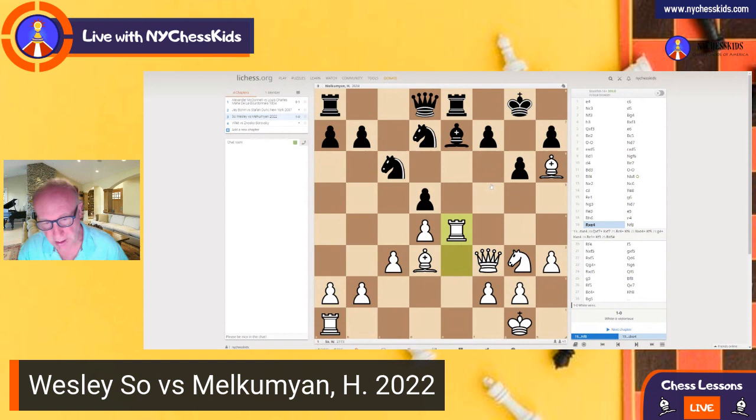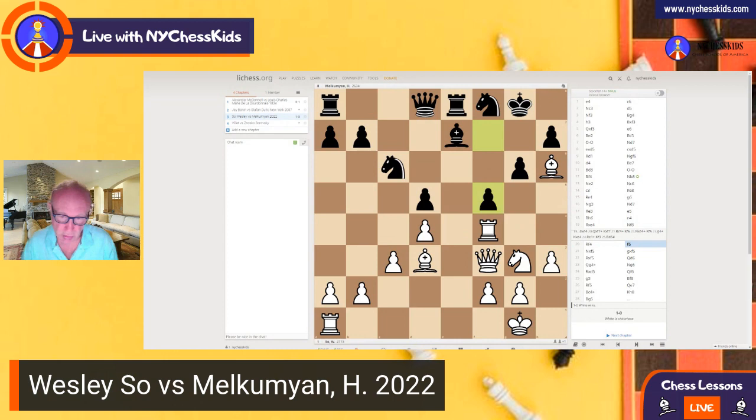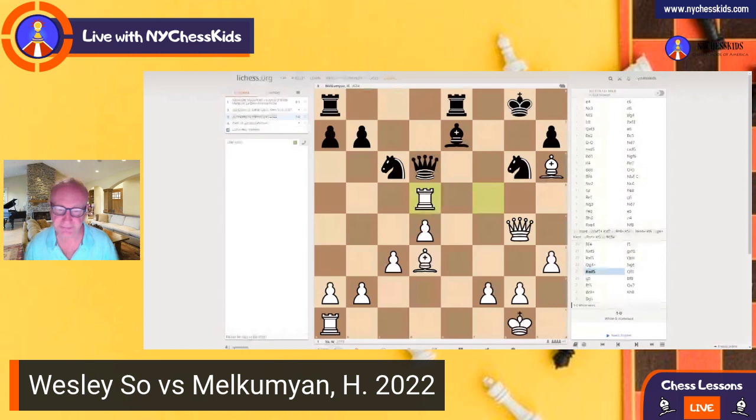The game continued from here with Knight to F8. And here we have an amazing move again — something you have to learn. When you attack the King, sacrifice the Knight in order to open the King — that's how attack works. So what we really learned from this game is how to attack.